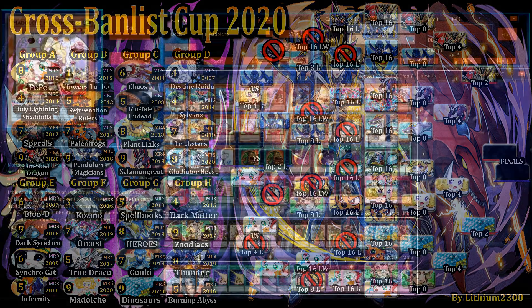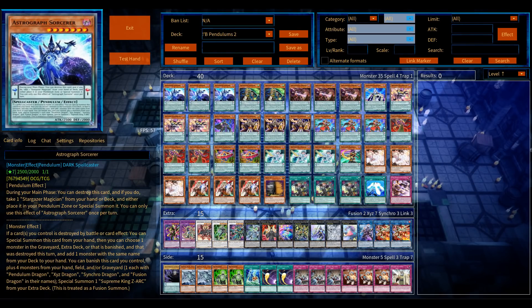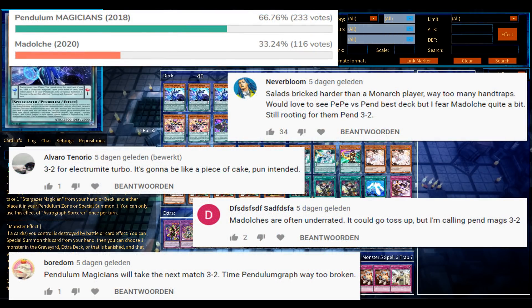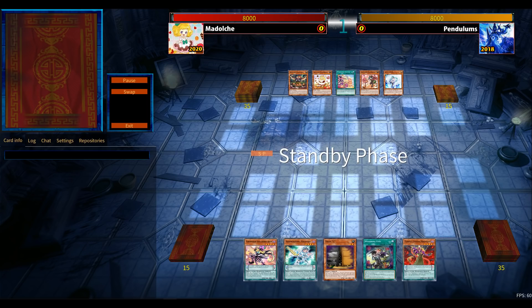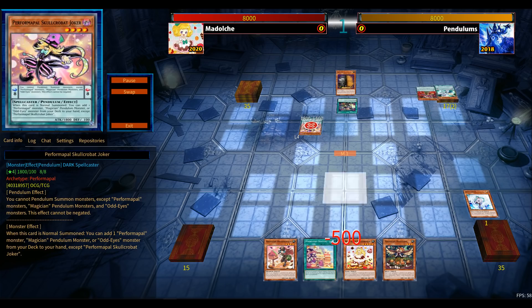Upper left corner we have two kind of big decks: Madolche versus Pendulum Magicians — master rule 4 from 2020 featuring Electromite, triple Astrograph Sorcerer, and double Iris Magician. So basically almost at their prime. Which deck has the advantage? About 66% of people see the master rule 4 Pendulums taking it over Madolche.